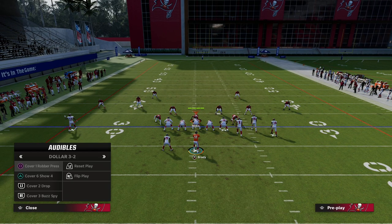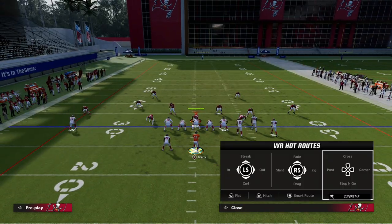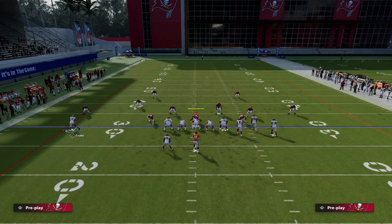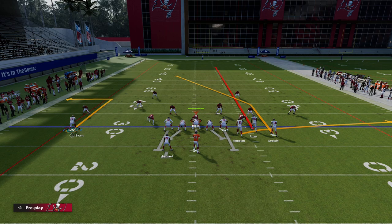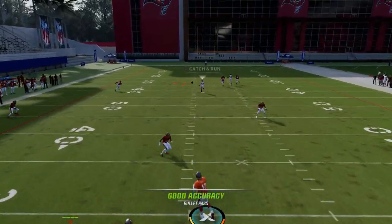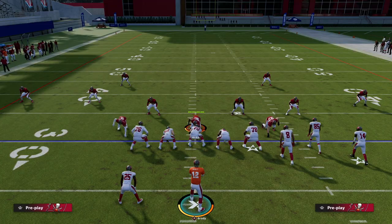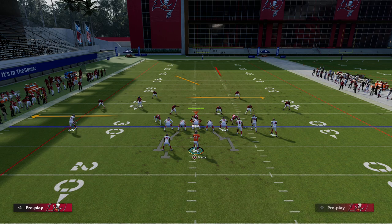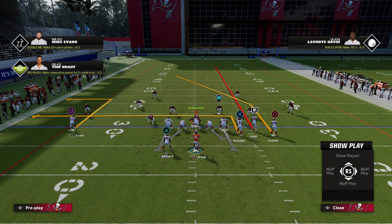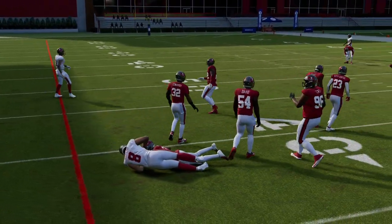The next coverage I want to talk about is Cover 2. Cover 2 honestly defends this decently. With the base setup — the out route and tight end in or out — what you'll see against Cover 2 is the deep half safety on the left side gets pulled out of the field, and you can hit it in that little seam. The tight end in route is better against zone because it will pull their user down, allowing you to throw over the top. If their user goes to it, you can take the check-down.